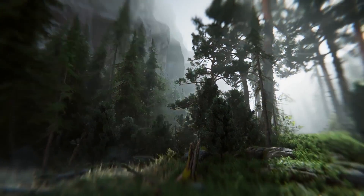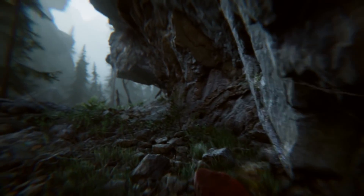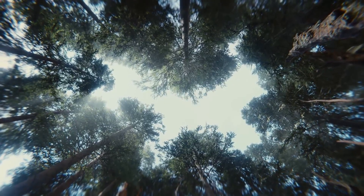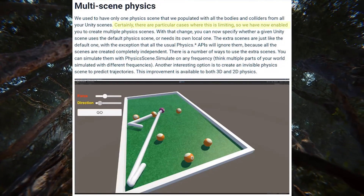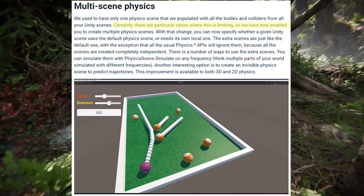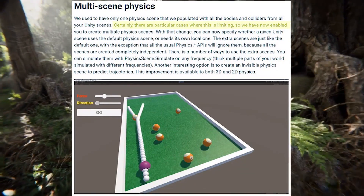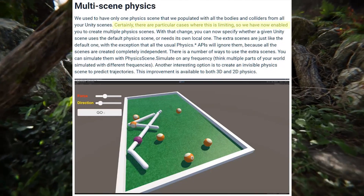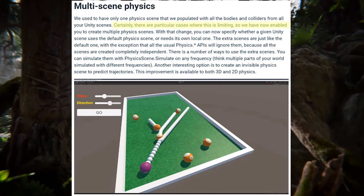Another huge update is the brand new support for multiple physics scenes. They used to have only one physics scene populated with all the bodies and colliders from all of your Unity scenes, so all the physics-related stuff happened in one simulated physics scene. Unity say: "There are particular cases where this is limiting, so we have now enabled you to create multiple physics scenes. You can now specify whether a given Unity scene uses the default physics scene or needs its own local one. The extra scenes are just like the default one, with the exception that all the usual physics APIs will ignore them because all the scenes are created completely independent. You can simulate them with PhysicsScene.Simulate on any frequency. Another interesting option is to create an invisible physics scene to predict trajectories. This improvement is available to both 3D and 2D physics."